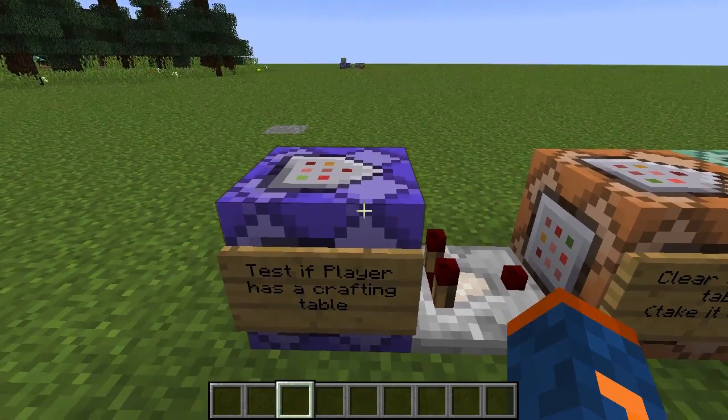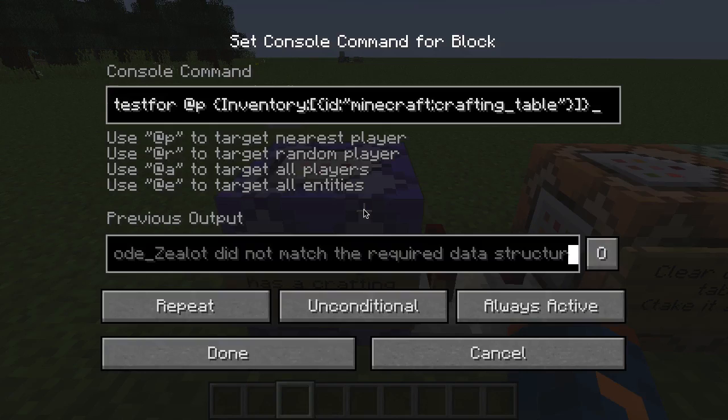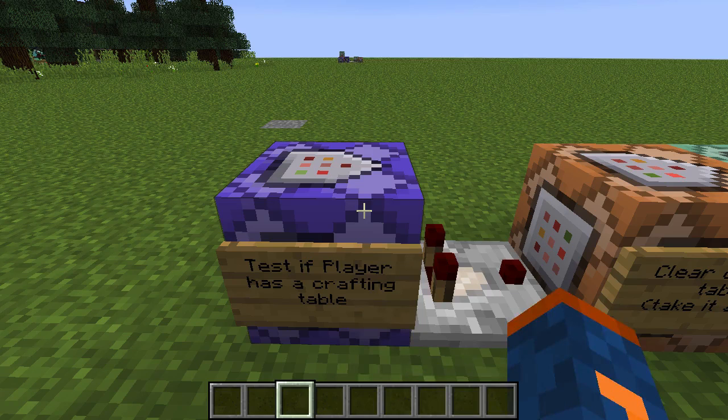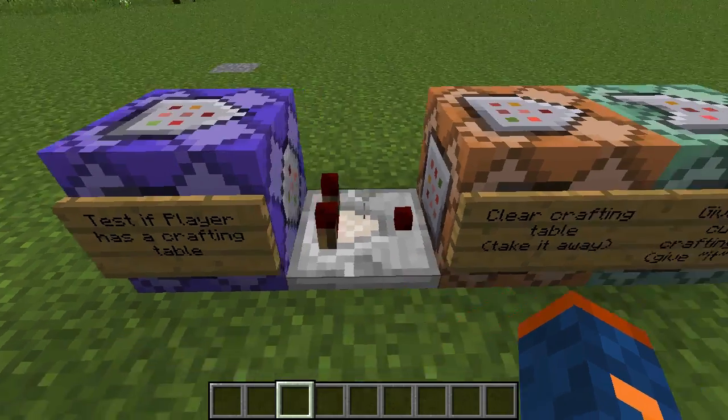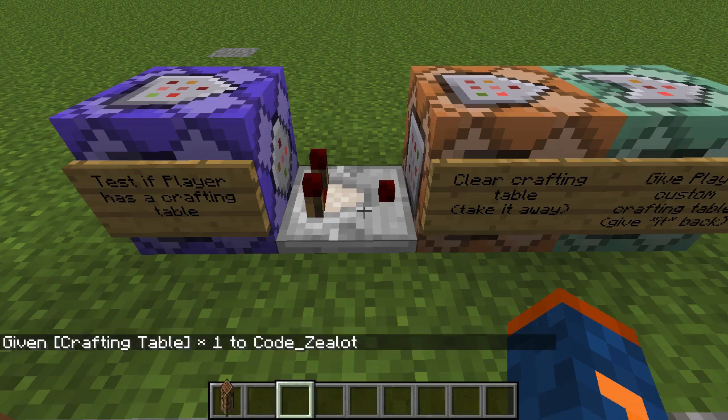We have a repeating command block on the left, and what this does is it tests if a player has a crafting table in their inventory. The command we're using is testfor, and it's pretty straightforward — we're using data tags to specify that we want to look for the nearest player who has an item in their inventory with the ID of crafting table. If this is true, the comparator will turn on. Let's give ourselves a crafting table and see that the comparator has in fact turned on.